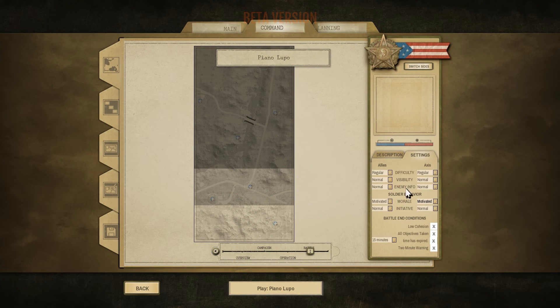En cuanto a las opciones del juego, vamos a jugar con las que vienen por defecto. Dificultad, visibilidad, información del enemigo en regular, normal, normal. Tanto para nosotros como para la IA. En cuanto a moral e iniciativa de nuestros soldados, vamos a dejarlo en moral motivados.